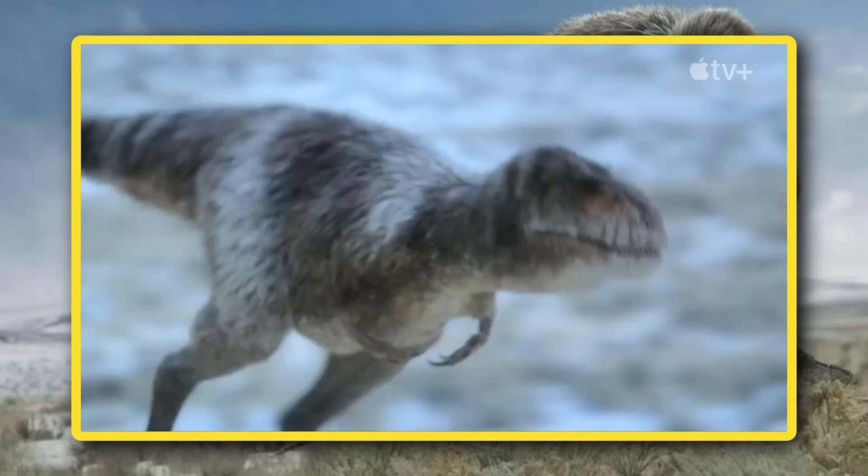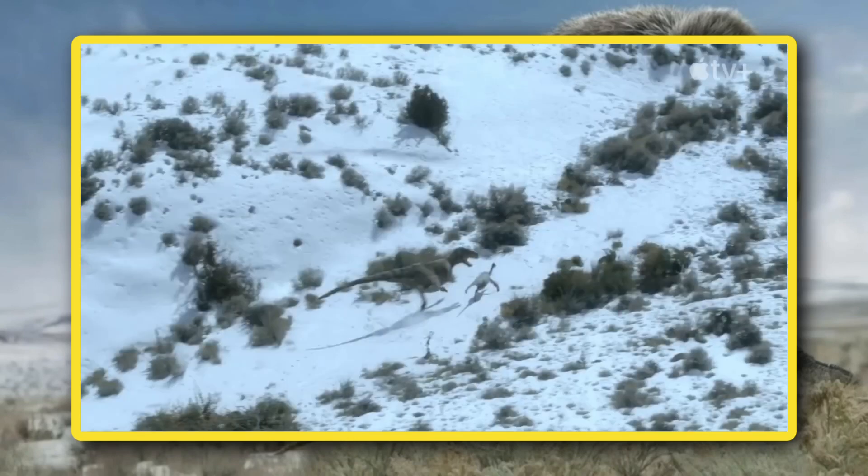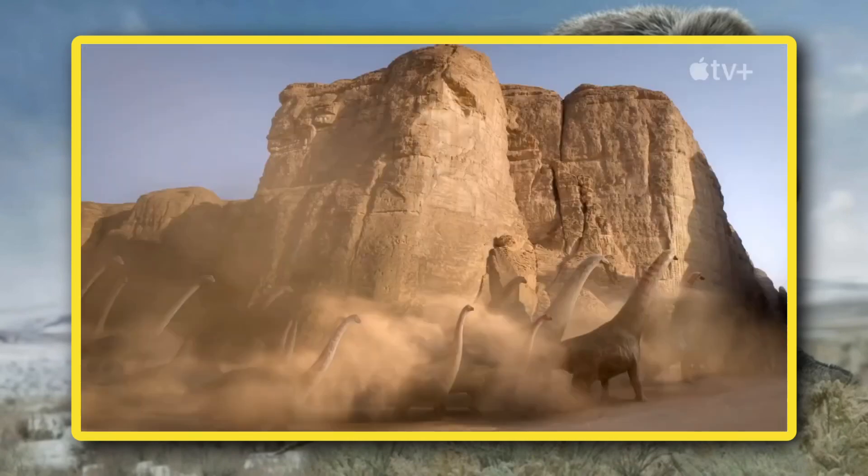We get a longer look at the Nanooksaurus hunt, where it looks like it succeeds in bringing one down. Next up, we see another couple of familiar faces. The Mongolian titan from the previous season makes a return — I'm still not sure whether or not this dinosaur has been given a name, or if it even exists — but it's still nice to see a cool-looking sauropod return. It also appears Edmontosaurus will be making a return in this season as well.